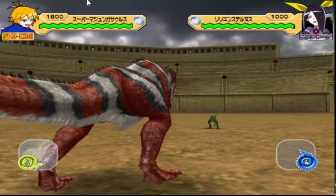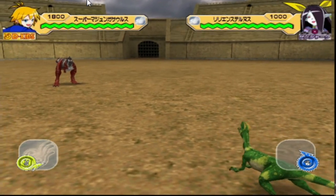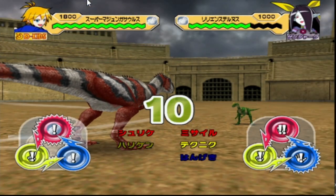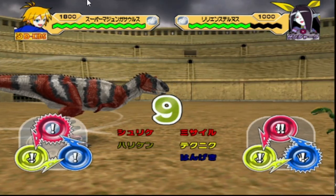I tried a crypt first. The moves I've gone with are Hurricane Beat for scissors, Tornado Toss for paper, and Jet Shuriken for rock. And yes, it's Super Majungasaurus.